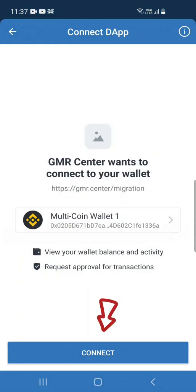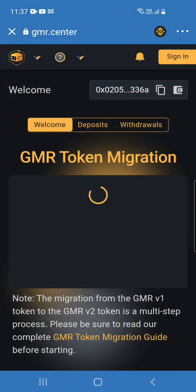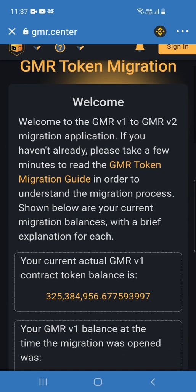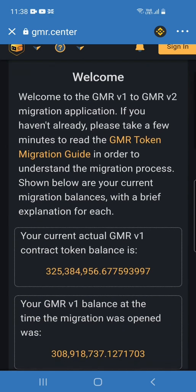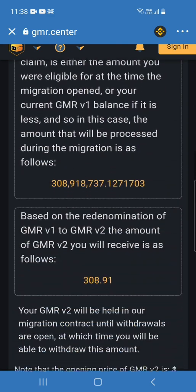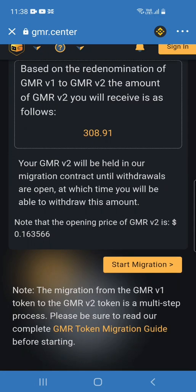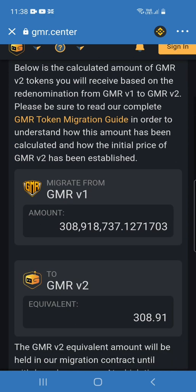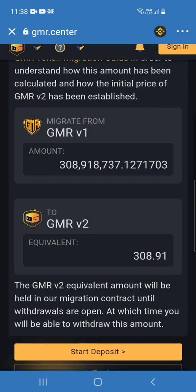The process has three steps: Welcome, Deposit, and Withdrawal. The first step will show you how many v1 tokens you have and how many they are equivalent to in v2. Start your migration by clicking the button here.